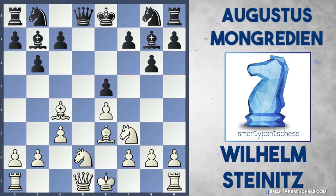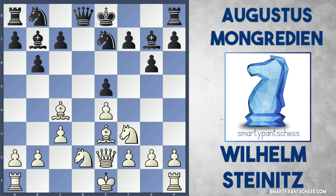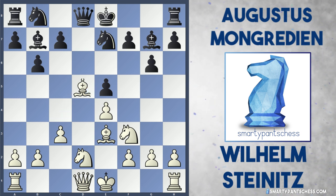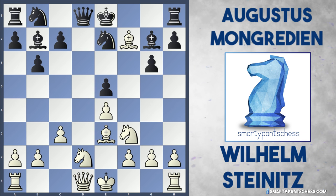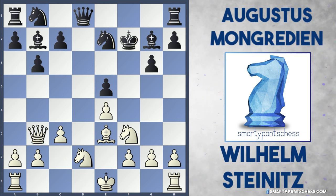Steinitz played bishop c4, developing onto a very nice square. Black played knight e7, which isn't the best move, and you'll see why in a second. In this position, Steinitz actually played queen to e2. However, this may have been a mistake because white can actually play the crazy move bishop takes f7. After king takes f7, white can follow up with queen to b3 check.